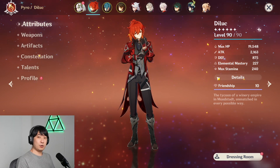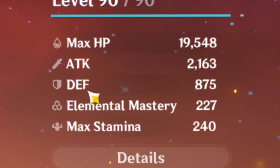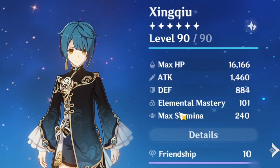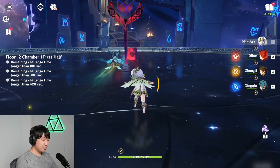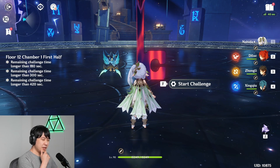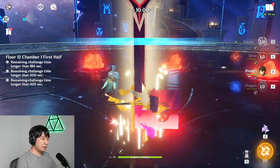Nahida is using her best-in-slot weapon, so I'm getting that 40 EM buff. Diluc has 227 EM — he's supposed to have 187. Xingqiu also has some Elemental Mastery. What would be the best rotation here? Get the shield up, unleash Xingqiu's Q, then create seeds, use Diluc's Q — and that's how it's going to work.